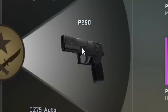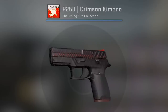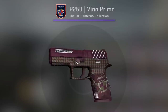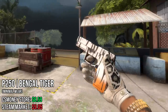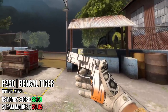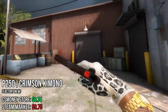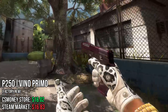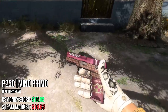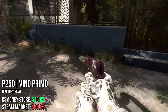Now for the P250, I actually chose three different ones: the Bengal Tiger, the Crimson Kimono, and the Vino Primo. The Bengal Tiger with the right pattern looks very good, like a white Tiger Tooth. Same with the Crimson Kimono — if you get a good pattern with a lot of red, I really like it. And finally, the Vino Primo, which is in my opinion the best-looking P250, maybe the best-looking skin on this whole list.